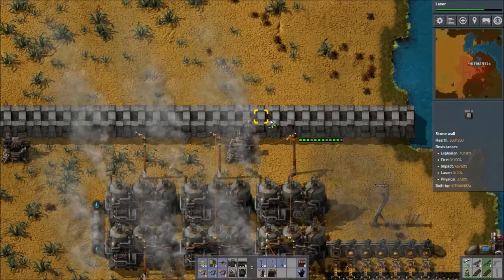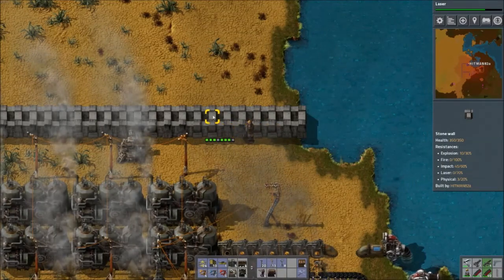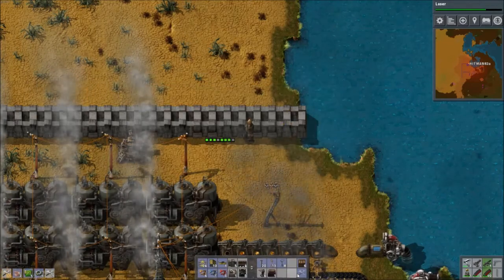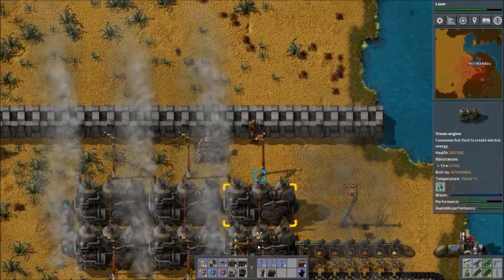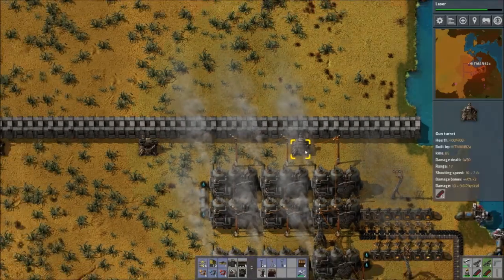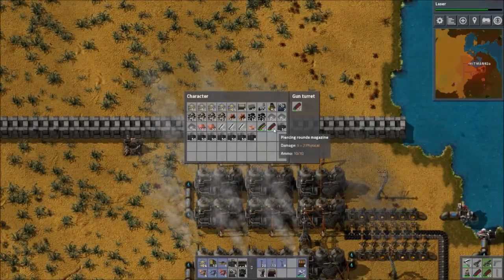Why didn't they repair those other walls? And now I need another repair pack. Pretty soon I'll be able to make a roboport here — when there's repairs to be done, the little robots will go and do it. So that'll be nice.